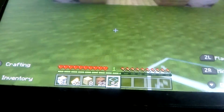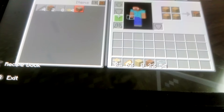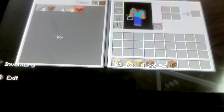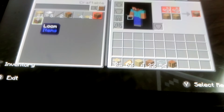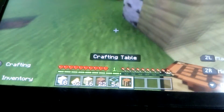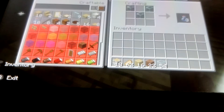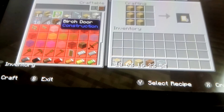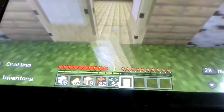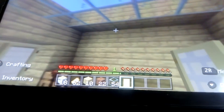Now you should build a door. Next you're going to build a ceiling. And there we go — here's your easy survival house.